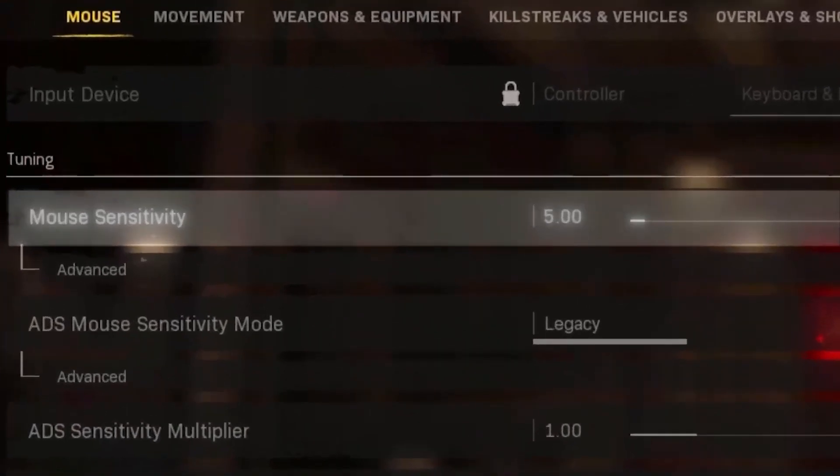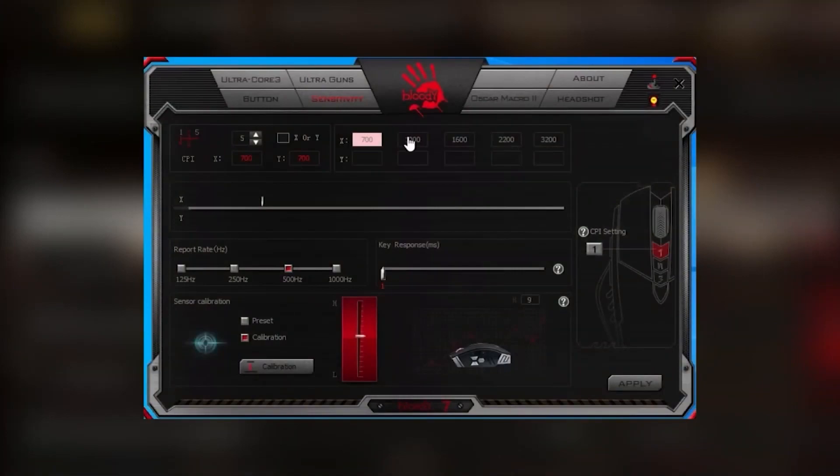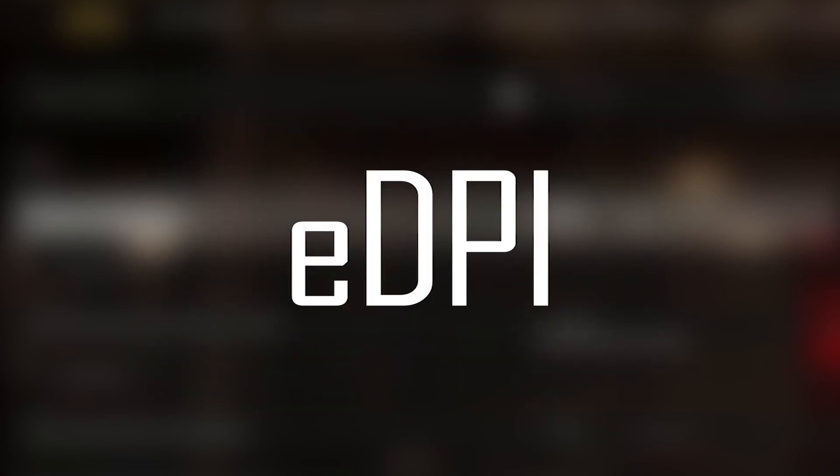If the in-game sensitivity of your mouse is not 5, the macro settings presented in this video will not work properly. However, since the DPI of the mouse does not affect the operation of the macro settings, you can use the EDPI formula I will explain below to solve this problem.